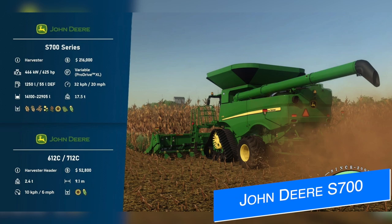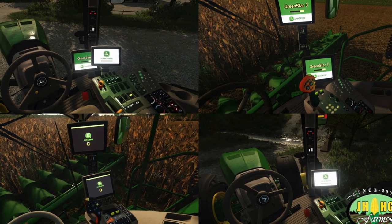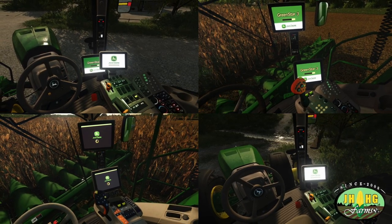From JHHG Modding we have the John Deere S700 series combine harvester and the John Deere 612C/712C corn head. The S700 costs $216,000, has a 625 horsepower engine with a Variable Pro Drive XL transmission, holds 1,250 liters of fuel, travels at 20 mph (32 km/h), and has tank capacities between 14,100 and 22,905 liters — holding wheat, barley, oats, canola, sorghum, sunflower, soybeans, and corn. The 612C/712C corn head costs $52,800, has a 9.1-meter working width at 6 mph (10 km/h), and weighs 2.4 tons.